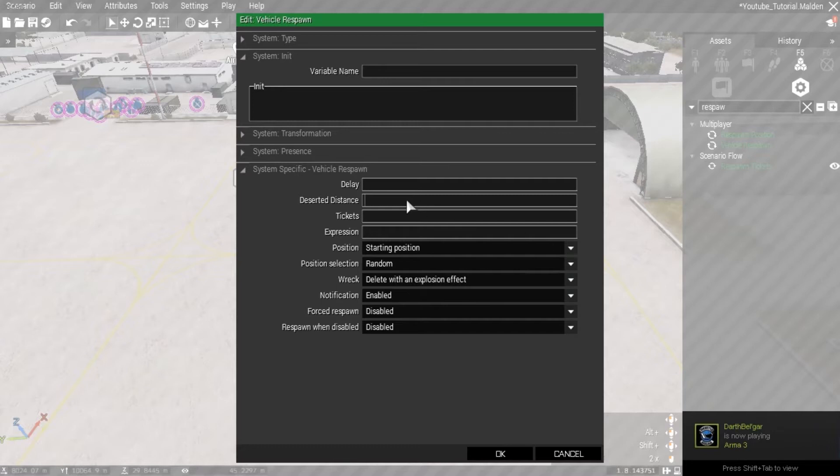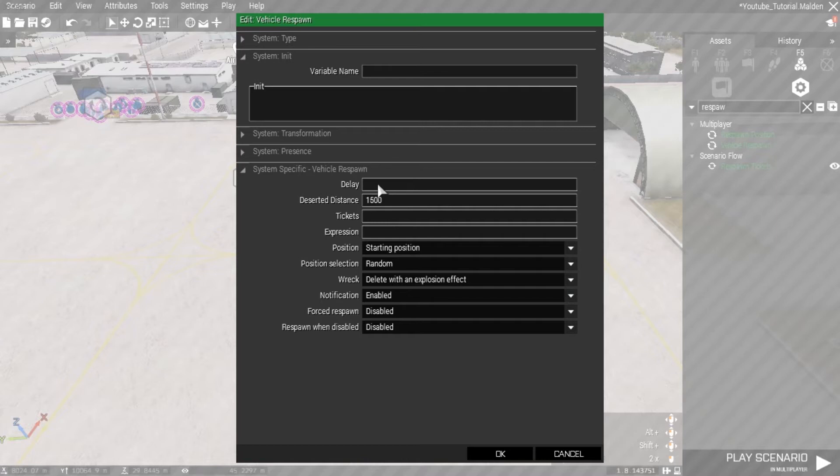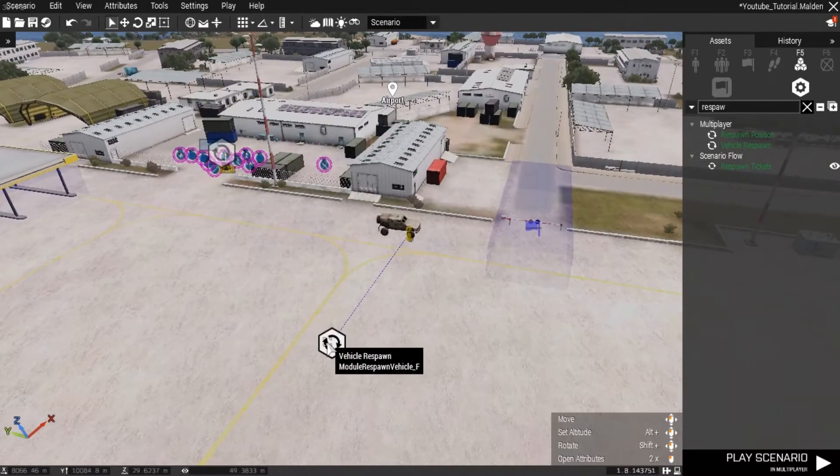For this one, let's go: desertion 1.5, delay 30 seconds, starting position set to 'newest position', delete with an explosion effect — this lets you know that the vehicle has respawned.